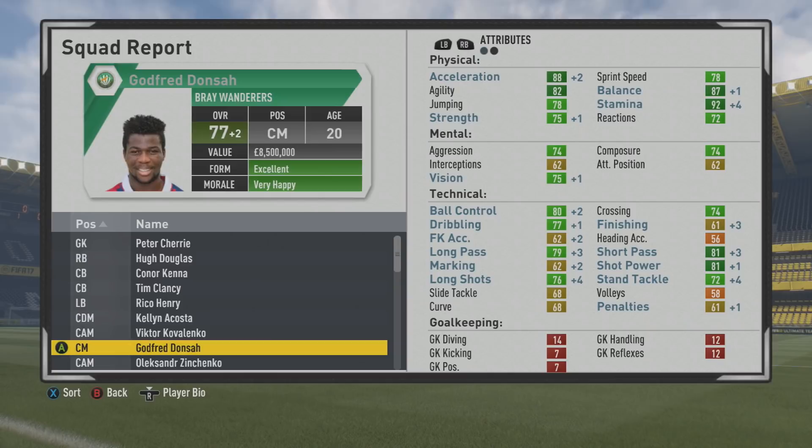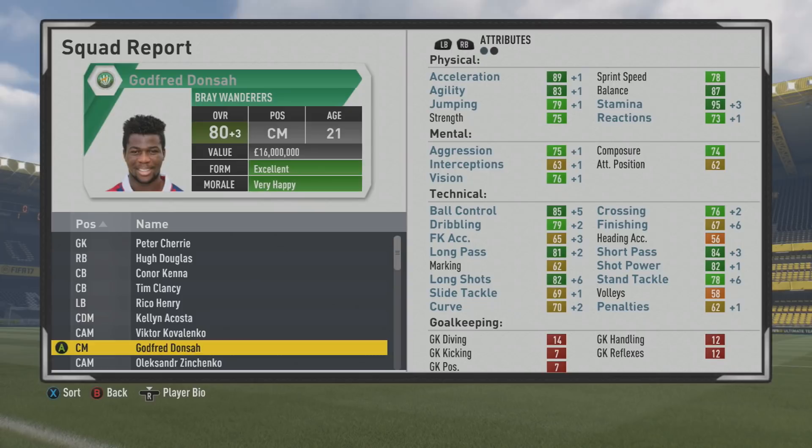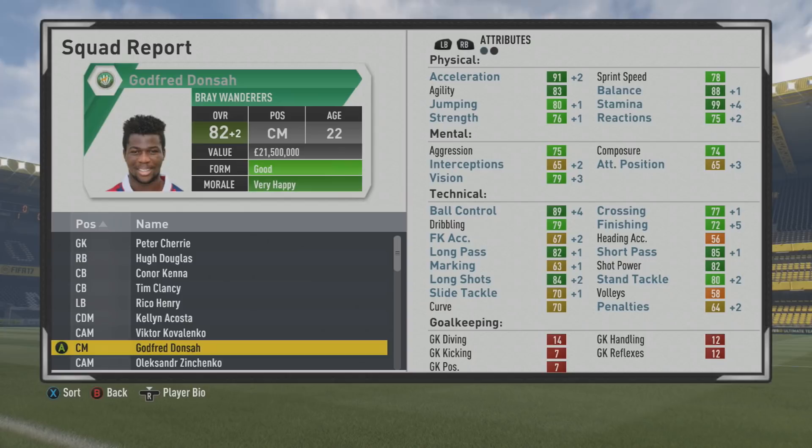He'll continue to grow over the years as we'll see in this video. Plus two at the end of that first season, stamina going up quite a bit — looks like it could end up maxing out. Plus three now with the passing and ball control in the dark green, dribbling about to approach that area as well, and long shots improving quite a bit. Stand tackle has improved a lot, all the way up to 80 now.